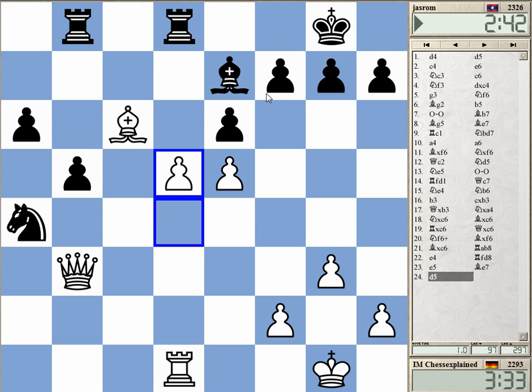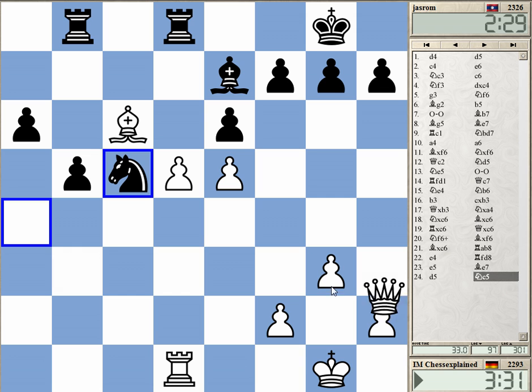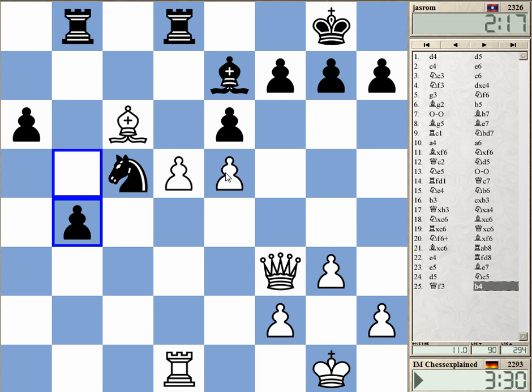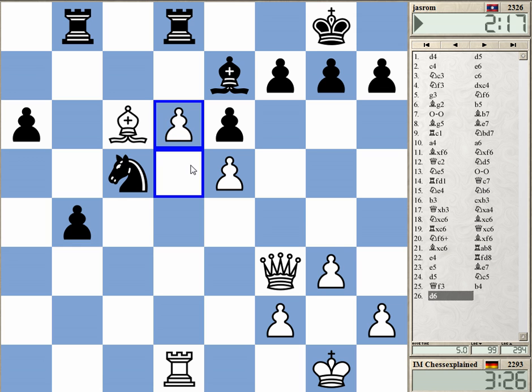I think he probably needs to take it. I'll play knight c5 first, then take. At the end I'm attacking f7, so it's not so bad. Knight c5 and maybe even go to f3 — this looks like a good idea, let's go here.